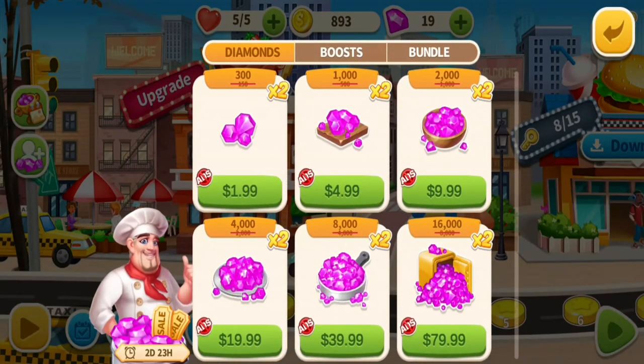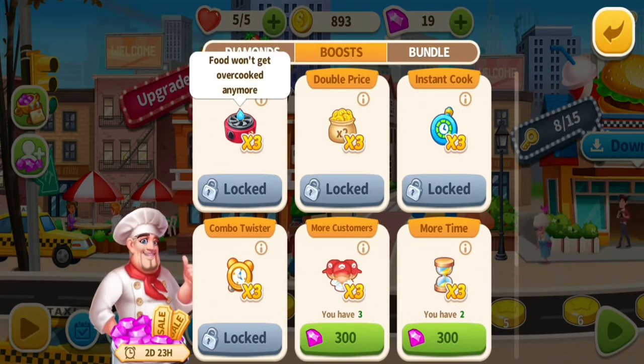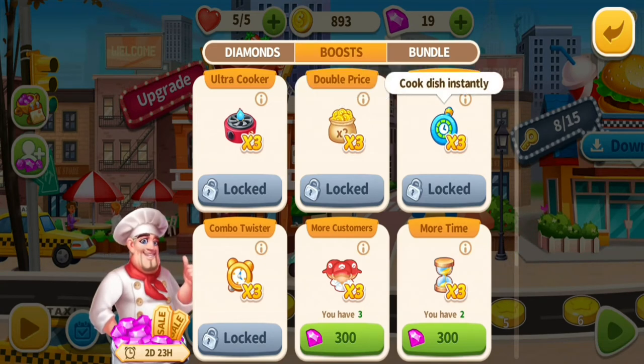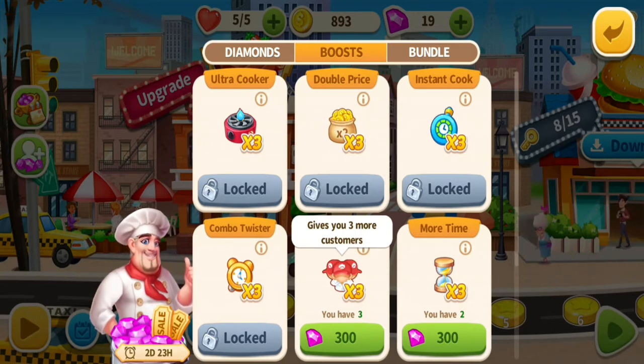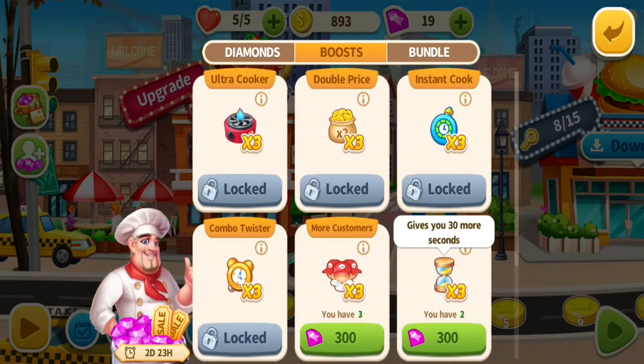If you want to double your gems you can buy them. There are also different boosts available: Ultra Cooker prevents overcooked food, Double Price doubles coins earned per sale, Instant Cook makes dishes cook instantly, and Combo Twist slows down the combo timer. The combo timer multiplies your coins — times two, three, four — when you serve multiple customers. More Customers adds three extra customers per game, and More Time gives you extra time to finish serving if you need it.